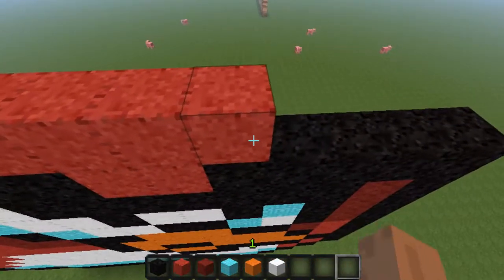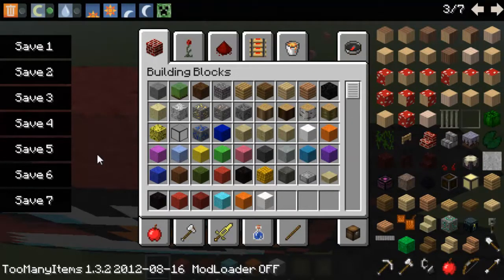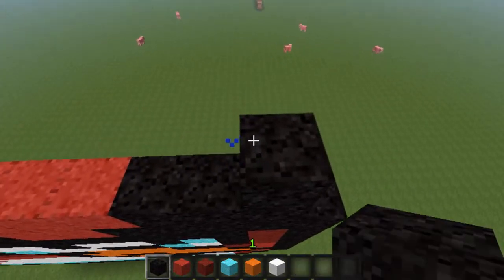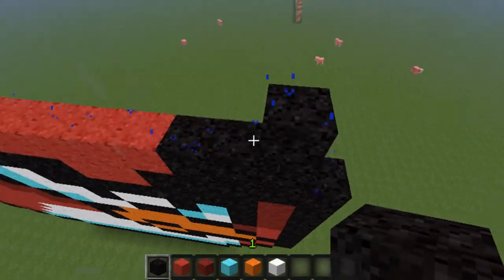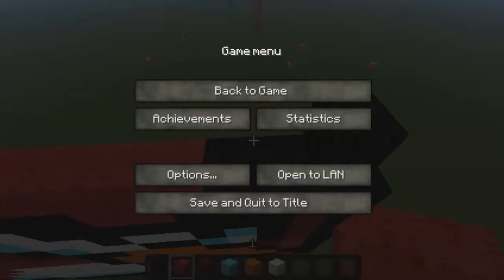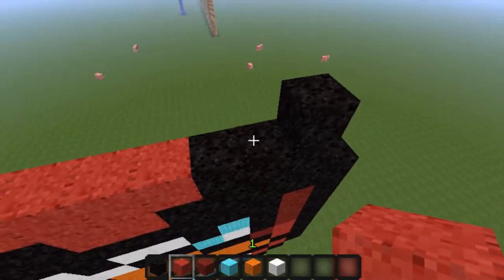A sponge absorbs water. If we're putting it in water it absorbs it — it only absorbs a certain amount of blocks away from itself. It was used when Minecraft first came out. You can't actually get it in the game unless using creative mode or spawn it with commands. It was to keep people from flooding people's houses — griefers and whatnot. Before your time and whatnot.